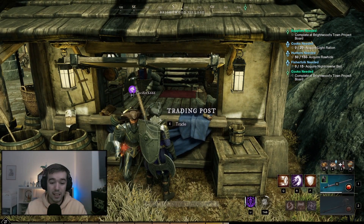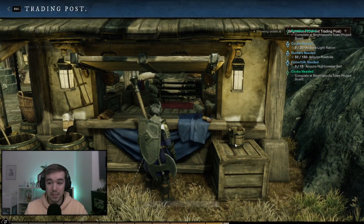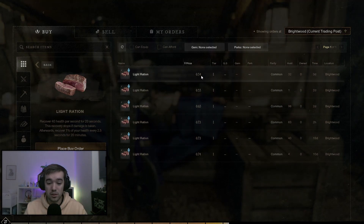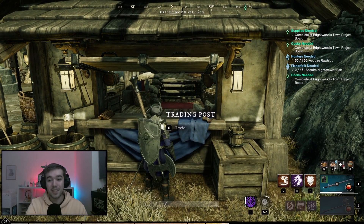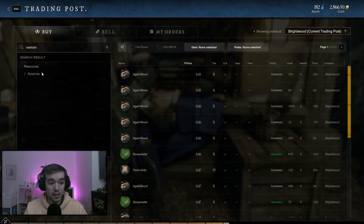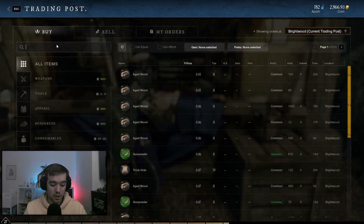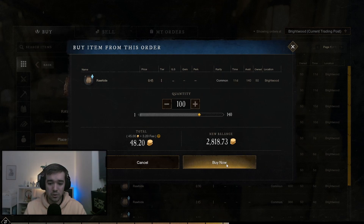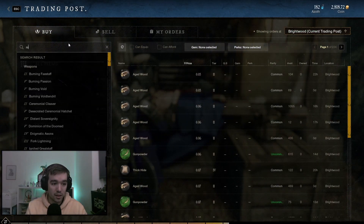There we go — 1k free experience points, that's everything needed for that one. Now we need light rations. Let's look for that — light ration, still pretty cheap, 11 gold for 1k experience points. Now we need raw hide — still pretty cheap. I need hundreds of those, so raw hide, buy — 148 gold, still 1k free experience points. And now we need nightcrawler bait.